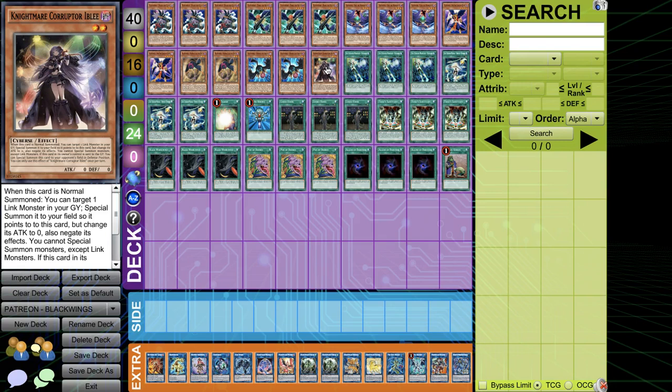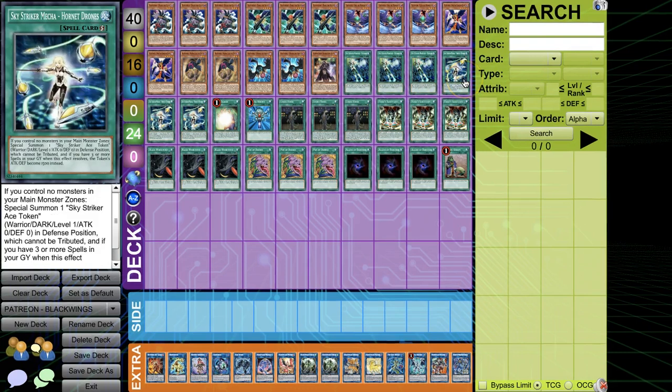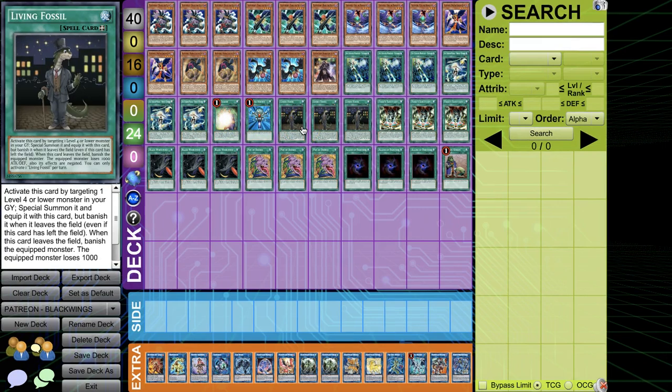Those are the monsters. Then we got three Reinforcement of the Army, which are always live in this deck because you got spells everywhere. Three Hornets and Link 2s. Soul Charge, Upstart, Reborn, and then three Living Fossils. Living Fossils are incredibly underrated, especially when you use them to bring out Steam the Cloak. It's just amazing — the best Reborn card. Any card that gives you a free Reborn effect, I'm down for that.